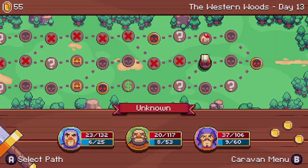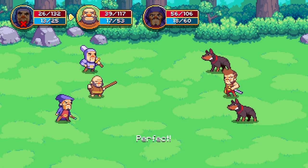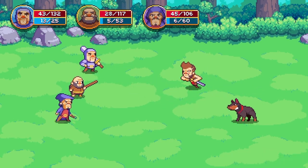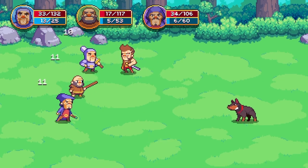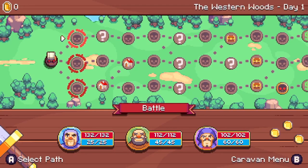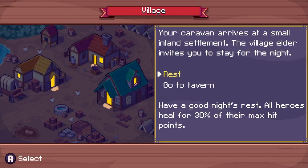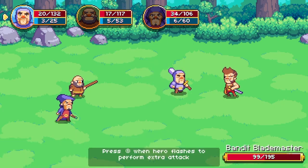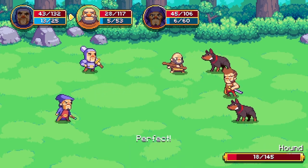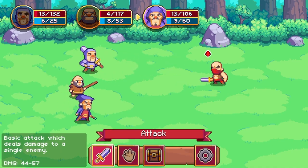Your heroes are tasked with guarding a caravan of settlers and their belongings to ensure that their 45-day journey is safe and pillage-free. Each day is designated a spot on the linear map and can be one of five encounters: a regular enemy encounter, an area mini-boss encounter, an unknown encounter which requires you to make a choice with consequences that may impact your party either positively or negatively, a treasure chest, or a shop where you get to spend the gold you collect along your journey from defeated enemies, or a rest stop where you get to regain either your health points or power points.